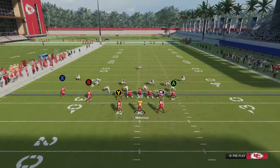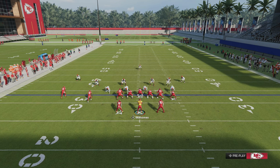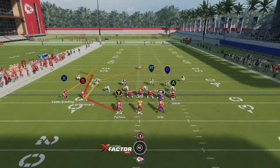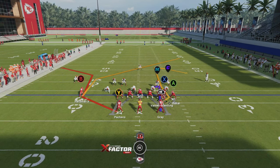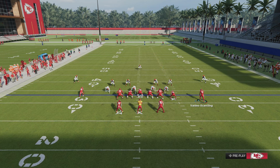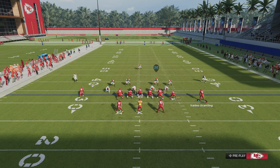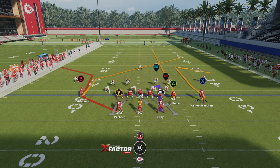First things first, you're going to want to put X on a comeback route before you motion them over — very important, because when you motion them over you won't be able to put them on a comeback route since he's going to land right next to the tight end. Put the tight end on a fade, not a streak. The streak goes out a little bit and then up, which takes too long to develop. For the running backs, I like the default routes — the delay curl route and the wide running back because that destroys man coverage. But the go-to is the post route for the money play downfield.